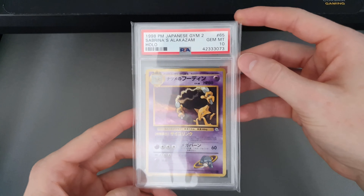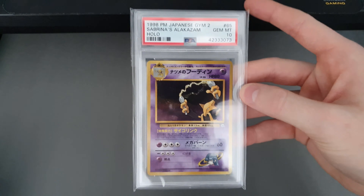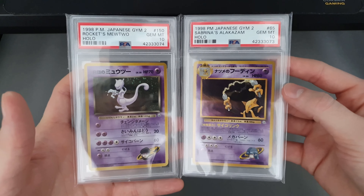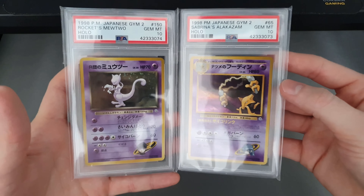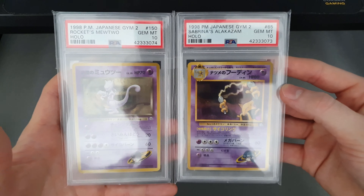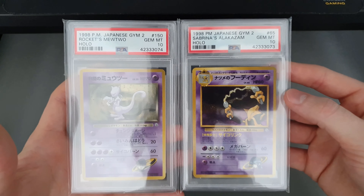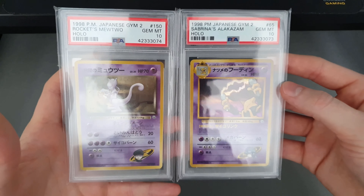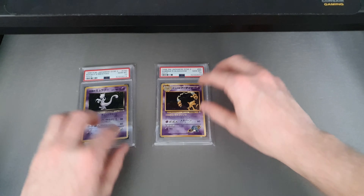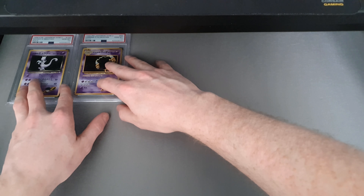On to the good stuff. First up, I'll do these in a pair: Sabrina's Alakazam and Rocket's Mewtwo. These are the only two cards I've graded from the Gym 2 set — every other card I bought. I did want to get the Erika's Venusaur but PSA didn't like giving me the 10. I'm really happy with those two though.